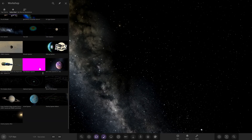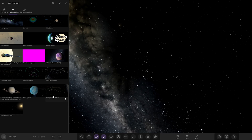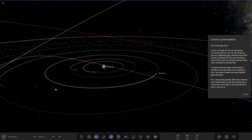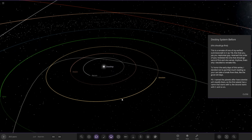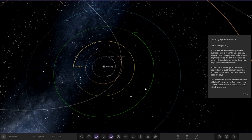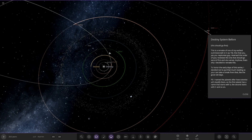The first one is called the Destiny System Number 4, and we have Before and After. This is a remake of one of my earliest submissions — it is in episode 19. One that I reversed the order of — you reviewed the one that should go second and vice versa. The planets are named after how scientists would classify them, so the second planet's name starts with B, the third with C, and so on. I like that — that's cool.